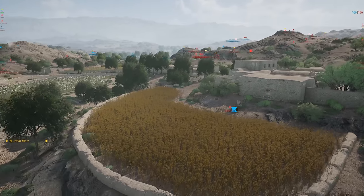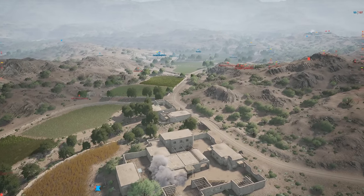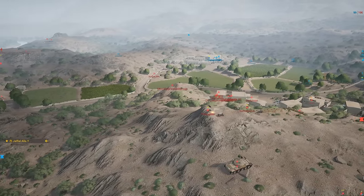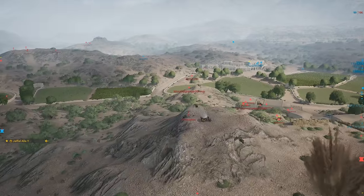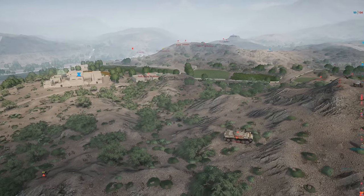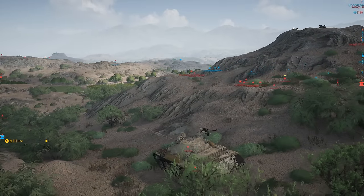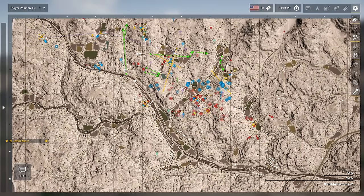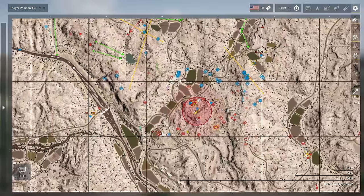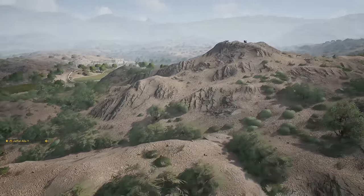Insurgents are losing a lot of tickets too, but right now the Americans are losing a little bit more. T62 rolling down trying to support in Ali Abad. I know when I open the map everyone's like 'moi stop looking at the map' — well, if I didn't look at the map I wouldn't have seen an artillery strike just show up. So now we know where to go.